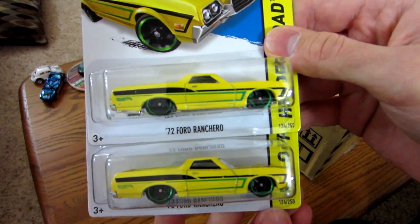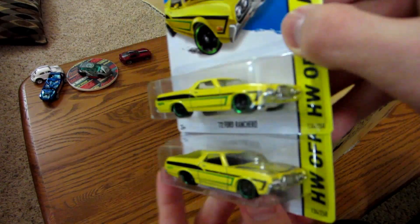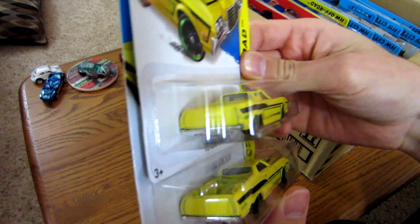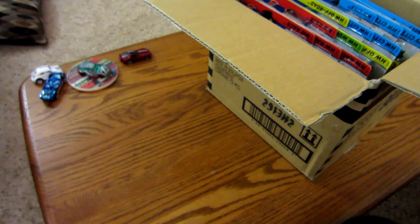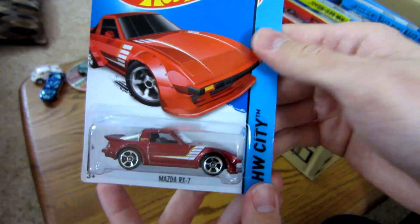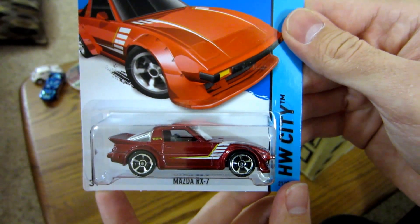New for the D case is the '72 Ford Ranchero — well, the recolor at least. Then the recolor of the Mazda RX-7, which was the Treasure Hunt for 2013.